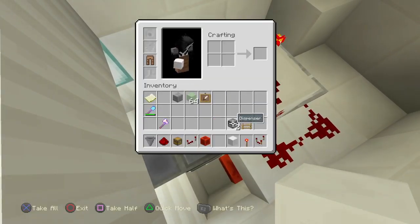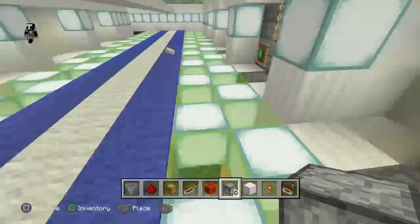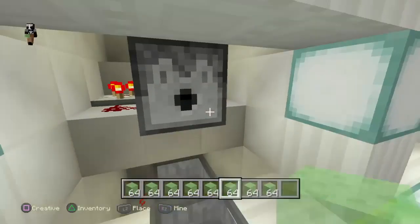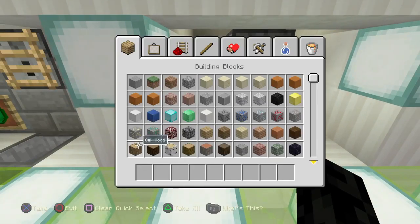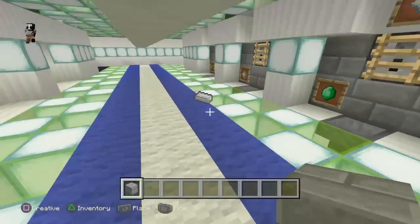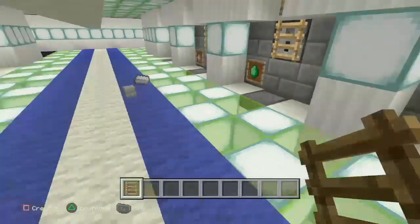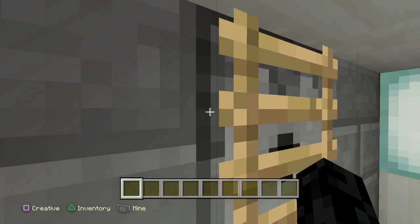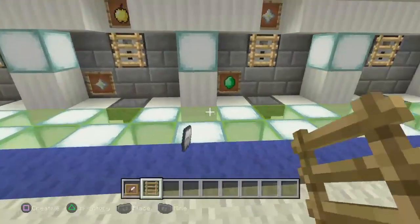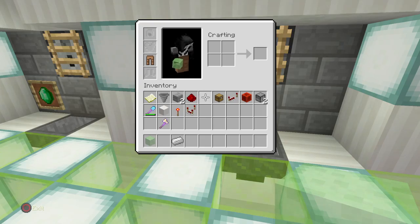Then pull out your dispenser and place it there. Put the block that you want to sell in it. Now get another block of your choice and place it like this. For security purposes, place a ladder here so they can't break into the dispenser.